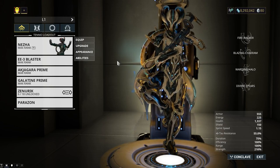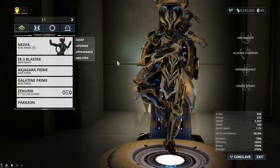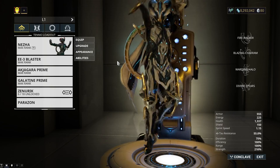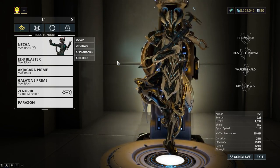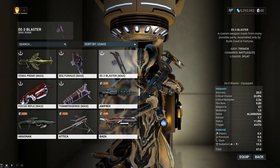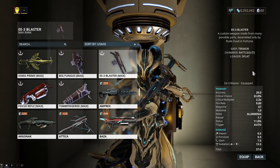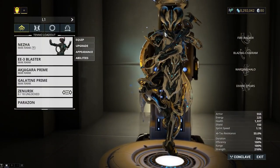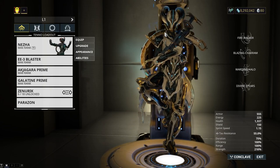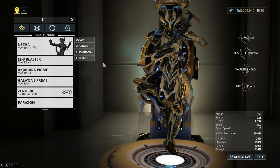We're going to be starting with the Rattleguts, because it's my favorite. The name is the EE-3 Blaster — if you understand the reference, good on you. If you don't, it's Boba Fett's Blaster from Star Wars. At first I went with a high rate of fire, low recoil setup, but it did not have the damage. It was super freaking weak.